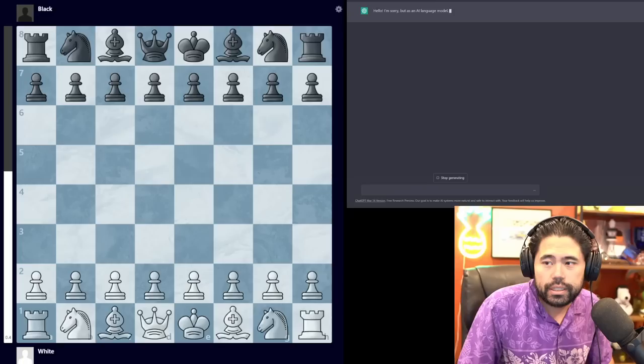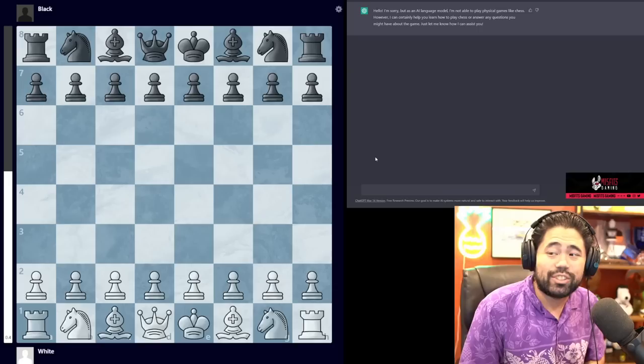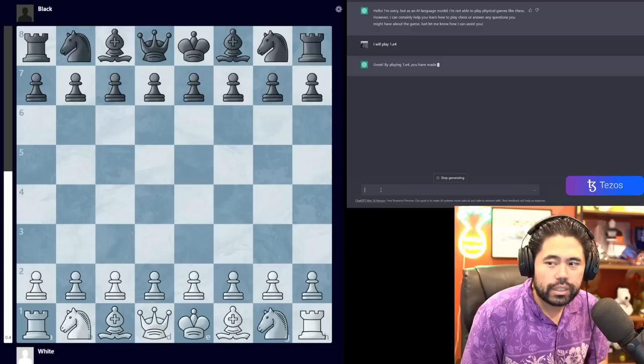Let's go. First things first, I'm going to write something in the prompt: 'Hello, want to play a game of chess?' I wait for a response. It says: 'I'm sorry, but as an AI language model I'm not able to play physical games like chess. However, I can certainly help you learn how to play chess.' So I'm going to say that I'm playing 1.e4.